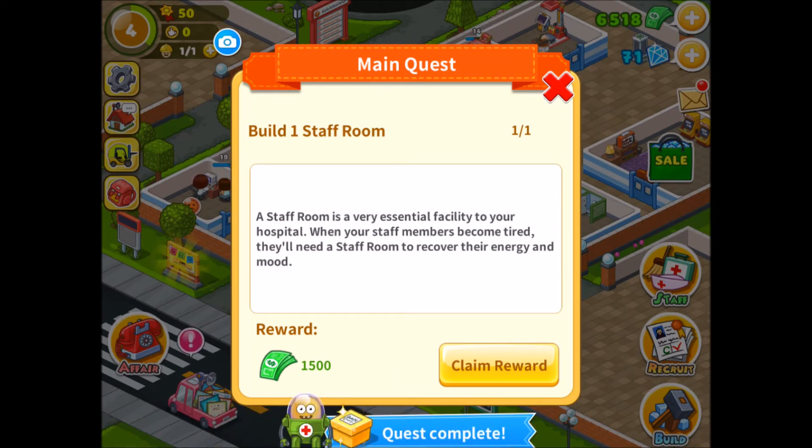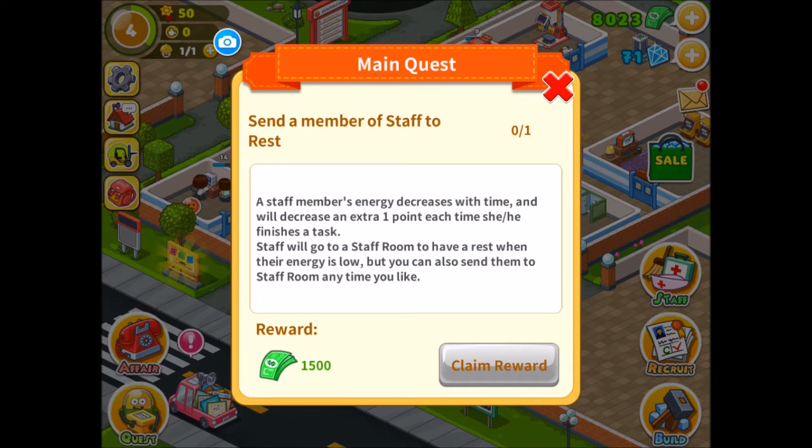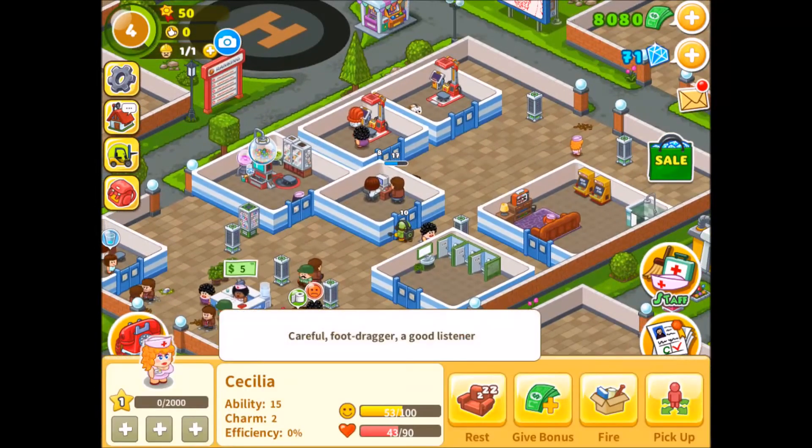A staff room is a very essential facility to your hospital. When your staff members become tired, they'll need a staff room to recover their energy and mood — we've done that. So claim rewards. Send a member of staff to rest. A staff member's energy decreases with time and decreases an extra one point each time they finish a task. Staff will go to the staff room to rest when their energy is low, but you can also send them any time you like.